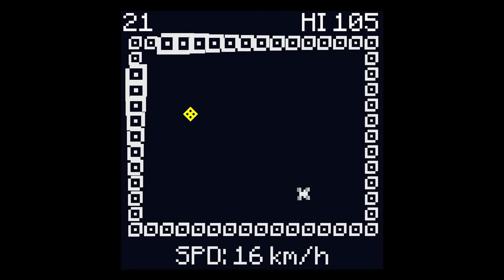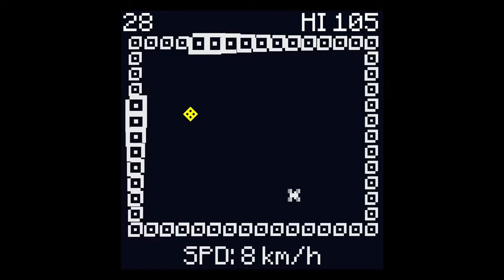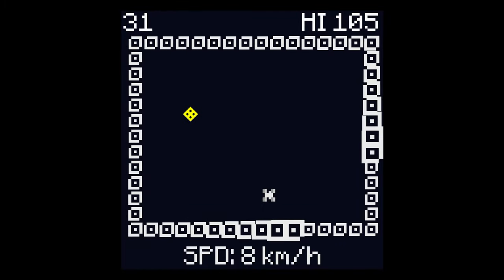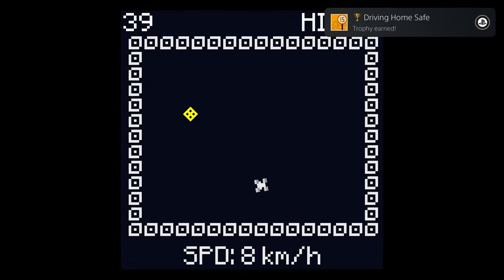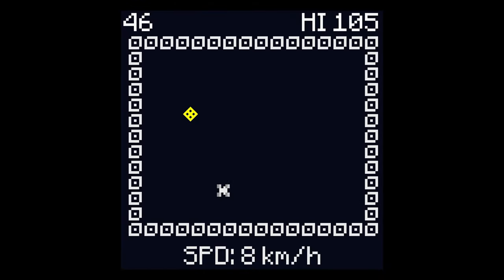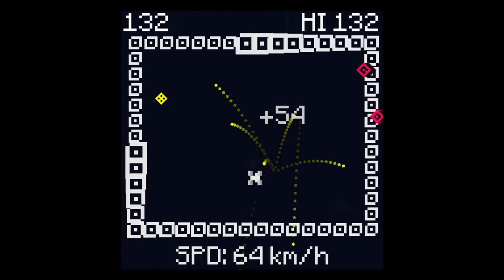Trophy-wise, you've got three goals. For your first set of playthroughs, hold down cross until your speed is at or around five, and just survive for 60 seconds. Once the 60-second trophy unlocks, hold cross until you die. You'll unlock all the survival trophies, the staying under 15 for 10 seconds trophy, and the slowing down too much trophy.